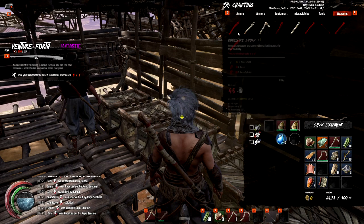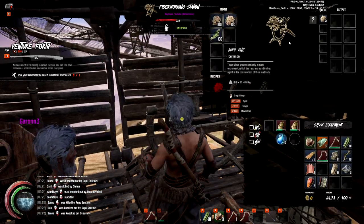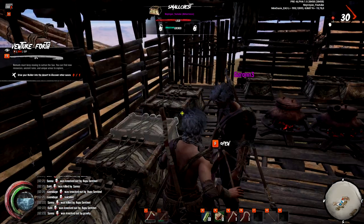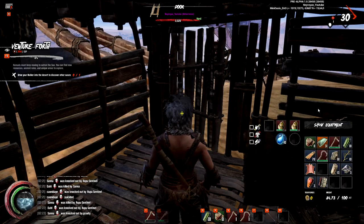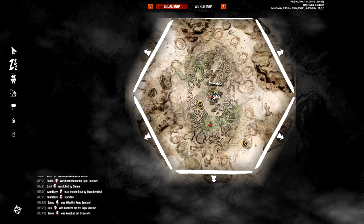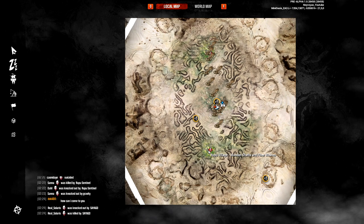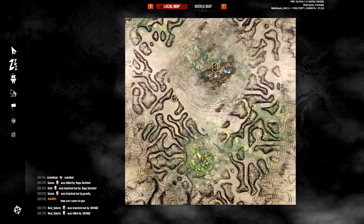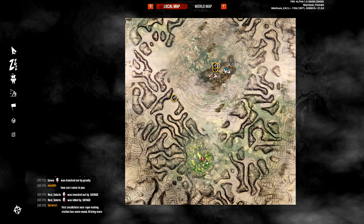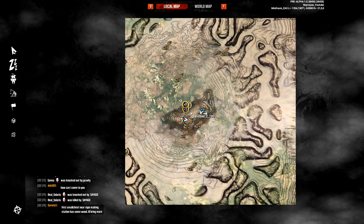On the map you have three possibilities. One is to roam around doing nothing — that's a silly one. Two is to go to the rupu village and farm fiber, weavers, and wooden shafts, and also the urns. The urns are located in the houses and the bigger houses with bigger urns have more items in them.